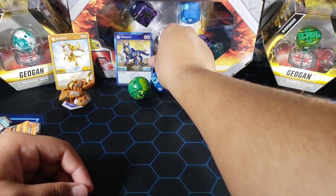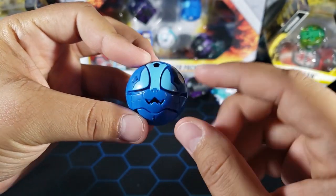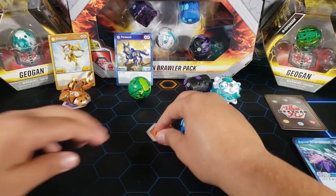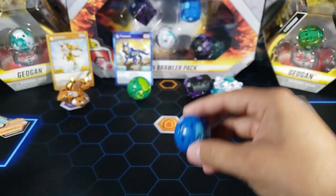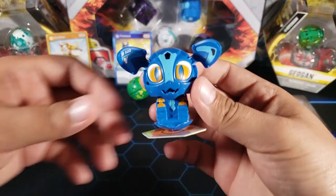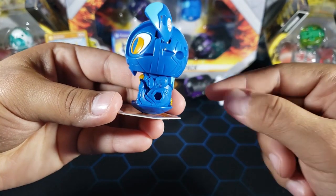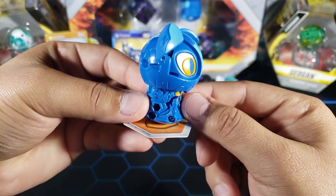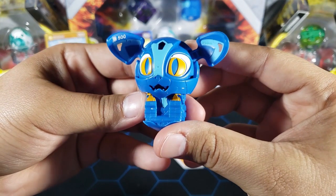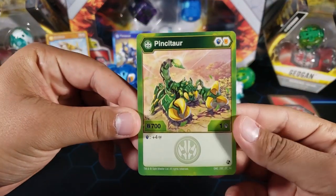Here is the Farasco Bakugan — it looks pretty simple, you can already see the mouth, and I'm pretty sure those are the eyes. It's kind of like Cubble from the old Bakugan. Let's roll it onto the core: three, two, one — there we go, exactly like Cubble, it just springs up. I really like the design — it looks like it's sitting down with the arms holding the legs. Very cool.